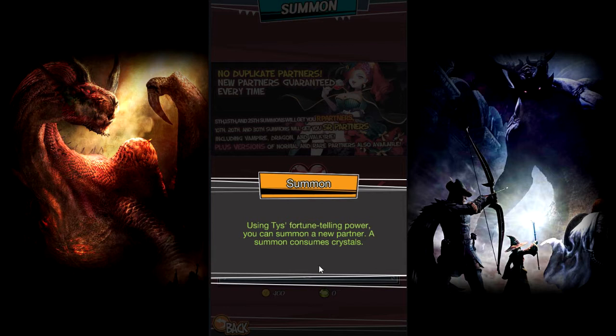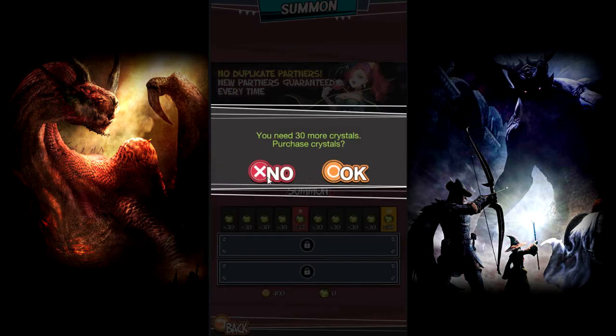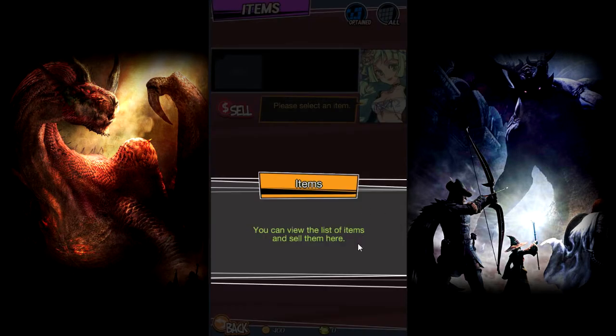Oh we got summons - so we can summon new partners. It does not summon duplicate partners, so the more you summon, the better chance you'll get of a new character. Cool, so every 10 or 30 summons you get a special character. Can we summon for free right now? No, we don't get the summon for free. Is there a mailbox? Doesn't seem like there's a mailbox but there are free crystals that are flashing up there - like come over here, click me.